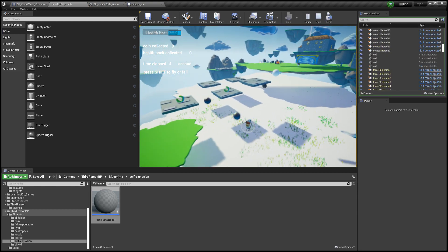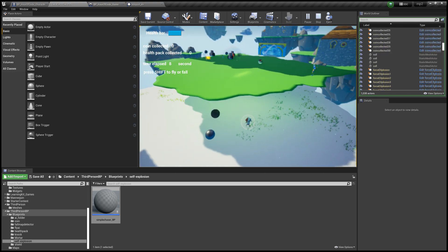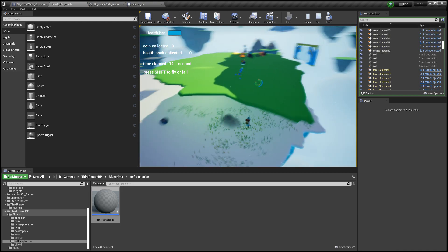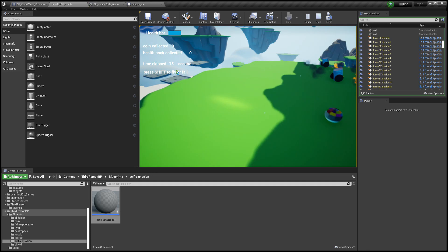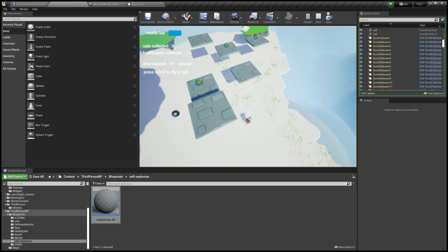The new enemy I created is an explosion chaser. It will follow the player, and once it catches the player, it causes an explosion, knocks off the player, and also reduces the player's health.